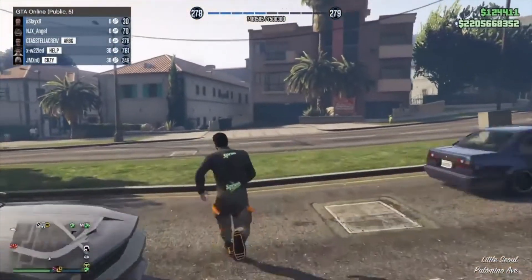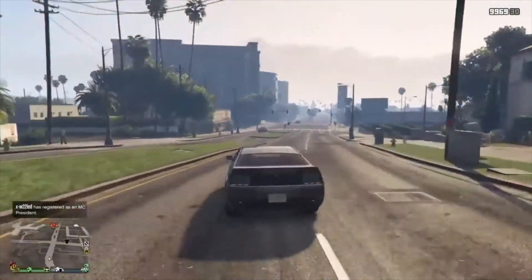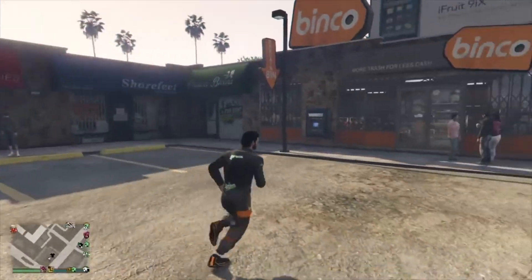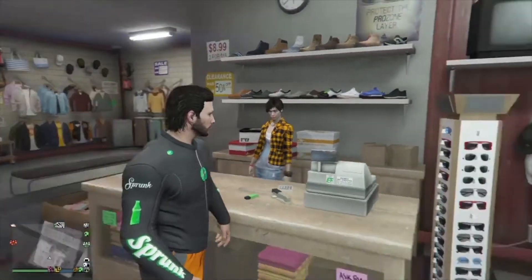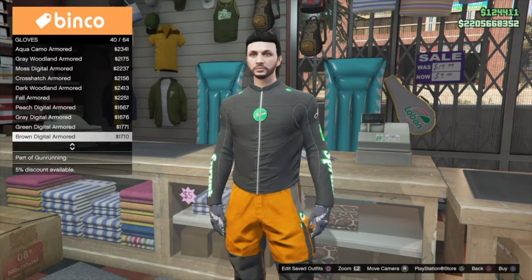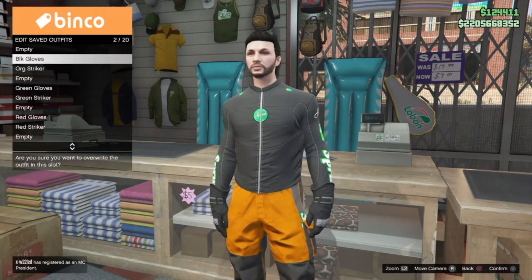Back in an online session — just head over to any Ammu-Nation or clothing store and go ahead and save the outfit. I'm going to save this outfit over top of the racing glove outfit, the black gloves that I have. Go to the accessory section, go down to gloves and select the racing gloves — because we're on the racing top it will allow us to put the gloves on. Once we have the racing gloves on, save it over top of the black gloves we had before.